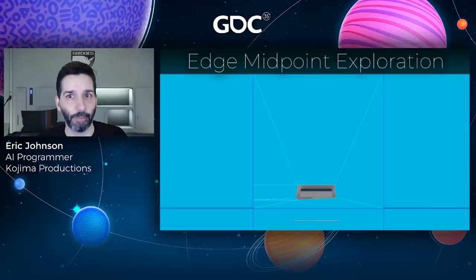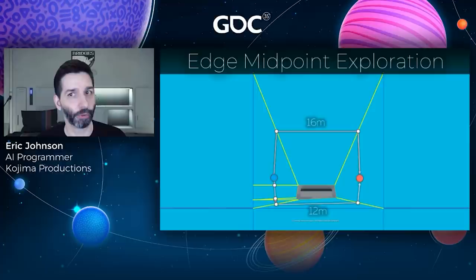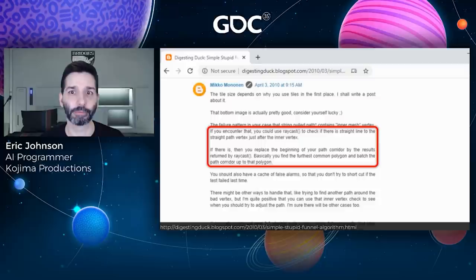You don't need a tiled nav mesh for this to happen either. While we were working on how to deal with this, I was rereading Mikko Mononen's old blog post about Recast development from March 8th, 2010. In the comments section, someone posted that they were having the exact same issue — kinks in what should have been a straight path over a tiled nav mesh. Mikko's recommendation was to use nav mesh raycasting to find waypoints in the path that could be skipped, then replace the section of the path corridor between those two points with the corridor returned by the nav mesh raycast.